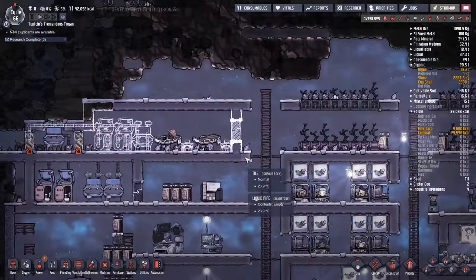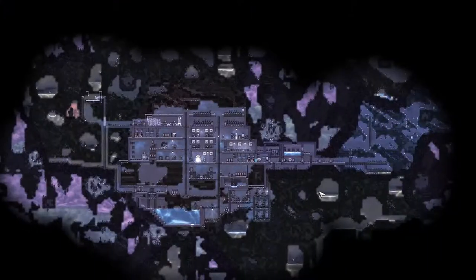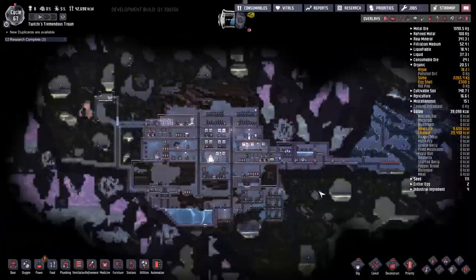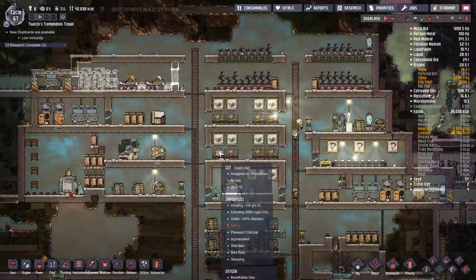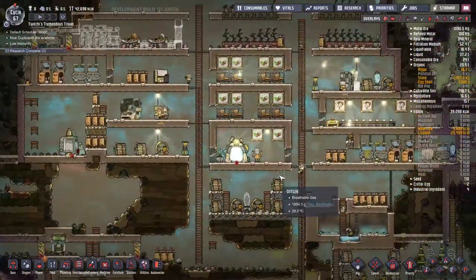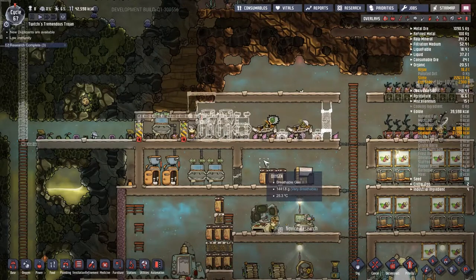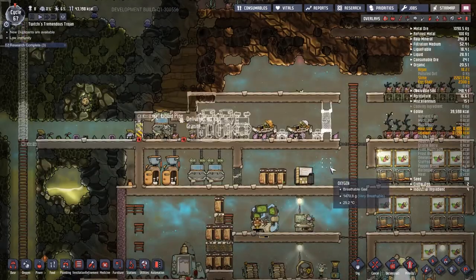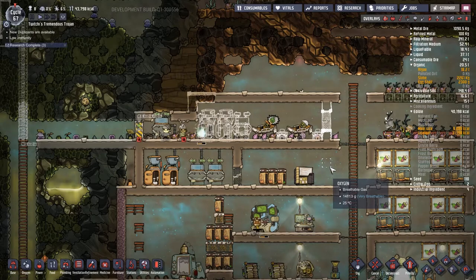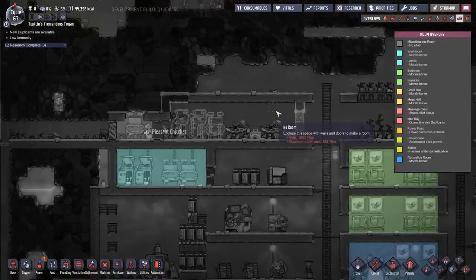A little bit of a problem here: we now have slime lung inside our water supply. It's not the major water supply — it's the one kept for decontamination. Slime lung is a bit harder to get rid of with temperature control, but thankfully it just dies on normal water. At some point I'm going to have to build a secondary tank so we can dump dirty water in there while the germs die off.